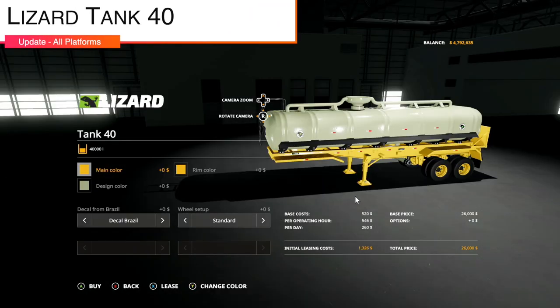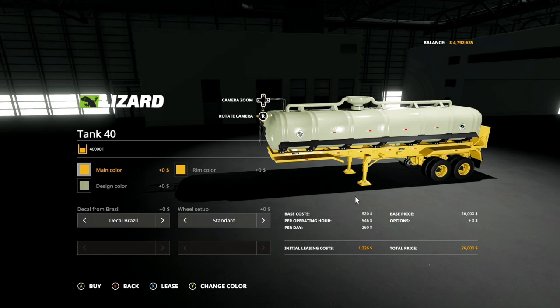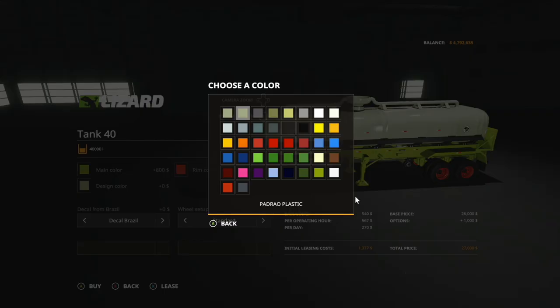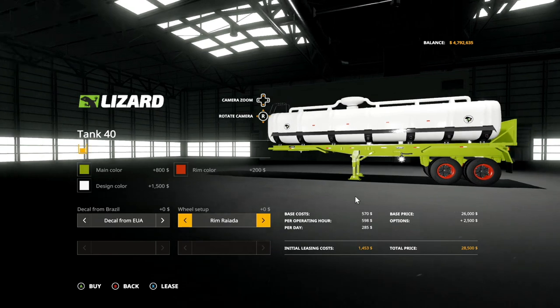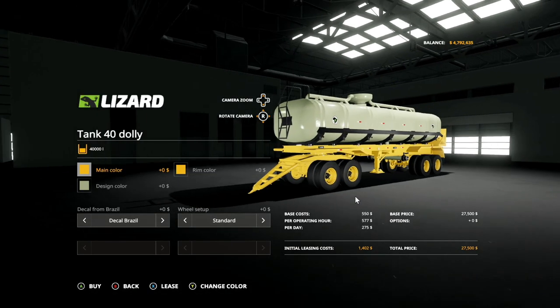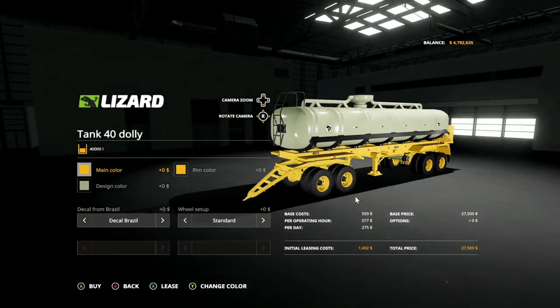From SlewShest Modding, we have the Lizard Tank 40 update version 1.1: one new wheel option, new colors, option of colors on the tank, plate selection, and readjustment in the value. Main colors, design color for the tank, decals, and wheel setup all available. Don't forget — this actually comes in a setup dolly pack, so not only do you have a 40,000 liter front, you do 40,000 in the back as well, and you can hook multiple of these up for a massive road train.